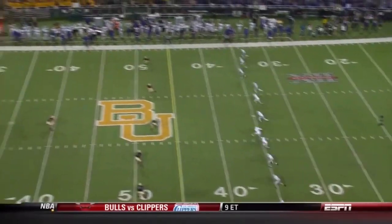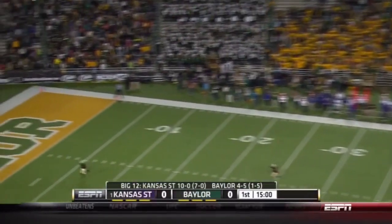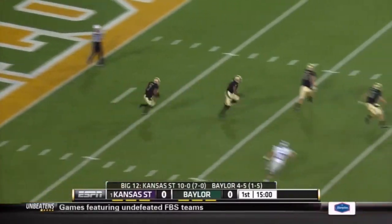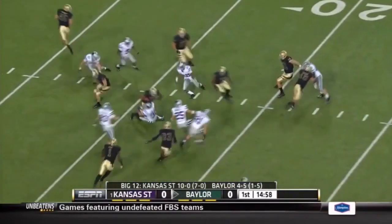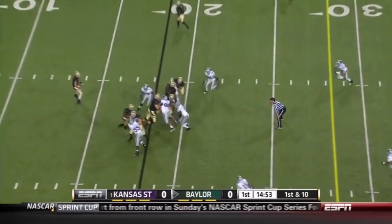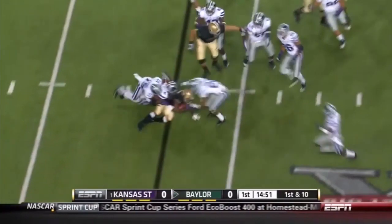Baylor won the toss and they want the ball. The Kansas State kick will go two yards deep to Darius Jones. Jones with a head-on collision as they start just outside the 18-yard line. Low snap, but he got the handoff in only about a yard.